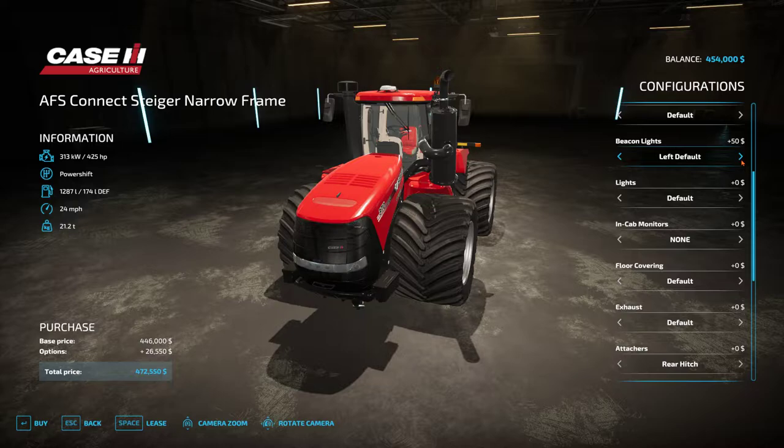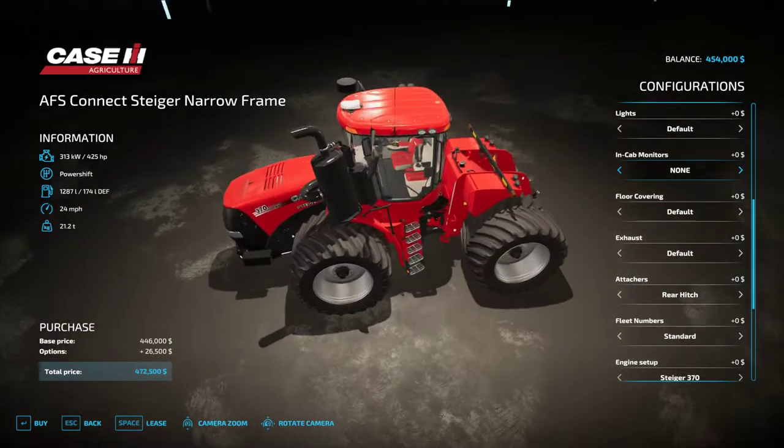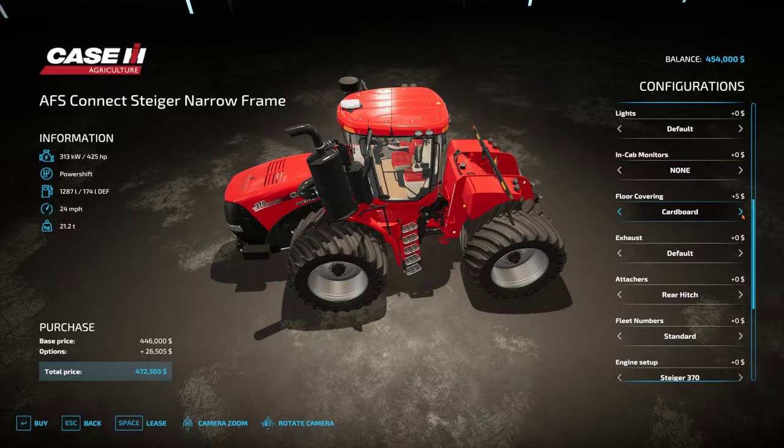Window tinting is once again available on the wheeled version of the narrow frame. Beacon lights: both, left, right, LEDs, left, right LEDs, and none. Lights: default, front cab lights, LEDs, and LEDs with front cab lights. In-cab monitors: Field View, Precision Planting, Precision Planting and Field View, the Kenzie planter monitors, Field View with Kenzie, and none at all.